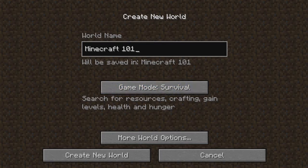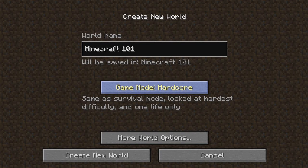Survival mode is where you search for resources, you do crafting, you gain levels, health, and hunger. Hardcore is the same as survival, only it's the hardest difficulty, and if you die, the map gets deleted.